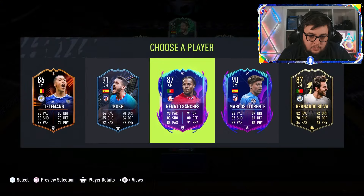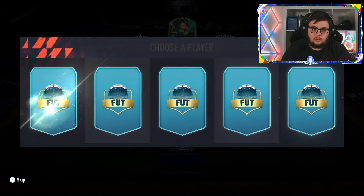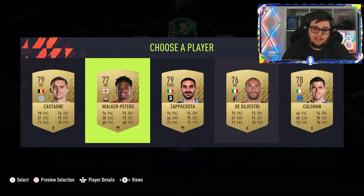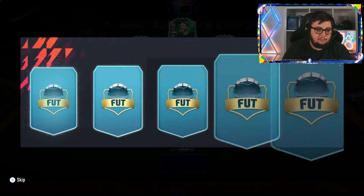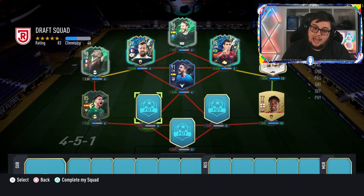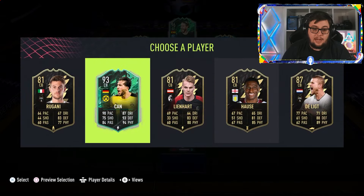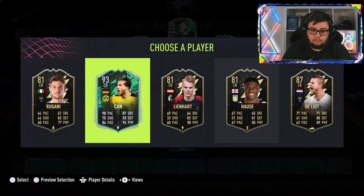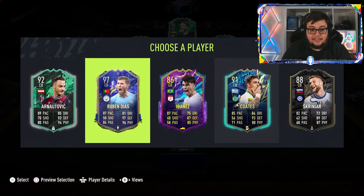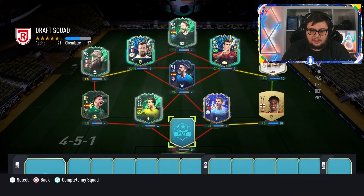Bernardo Silva — we'll go with a Corker here. Wing backs — not what I wanted. I'll take Walker Peters; he ain't staying but gets a link to Beckham. Alex Moreno's our higher rated card — we need icons or higher rated players here. I'll take a 93 Ebride champ. And then we get a team of the year — Ruben Diaz, 97 rated. I'll take that.